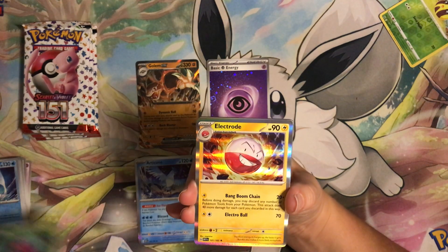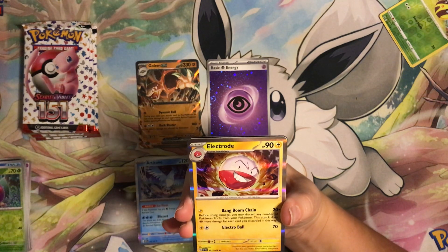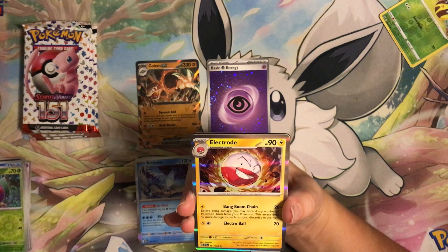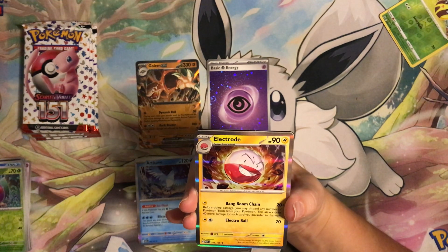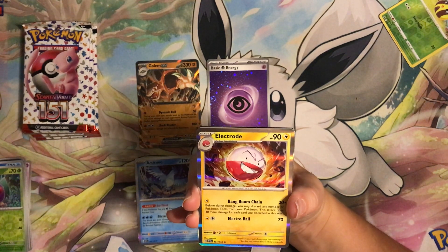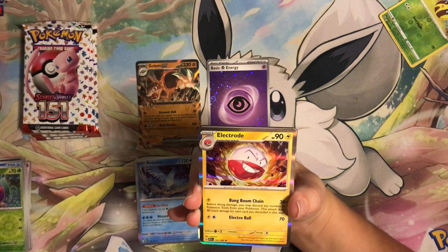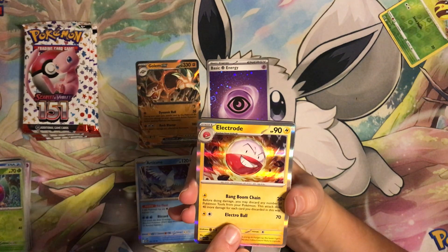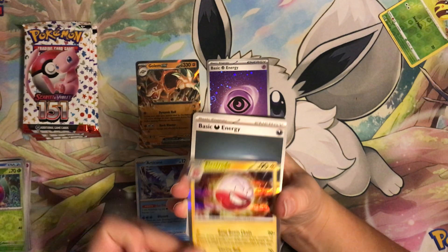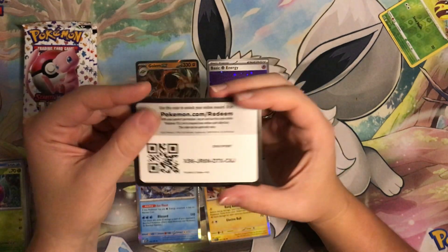We have Electrode as our holo. Like it! I definitely like this background — it's all action — I'm gonna give that a plus for setting. Story-wise it's fine, we know what we're gonna get with Electrode — check. Style, I like it — check. Then no holo energy in this one, but here's our code.